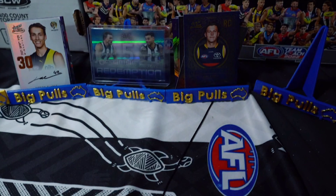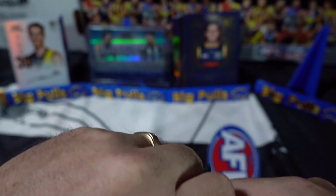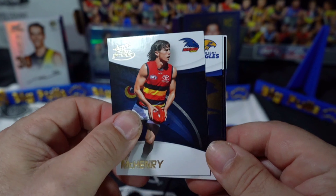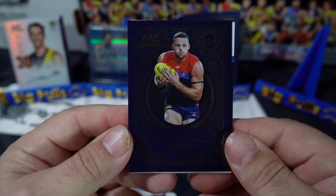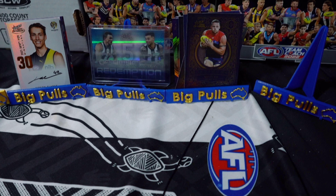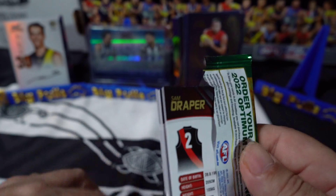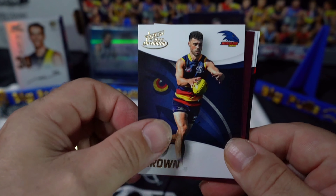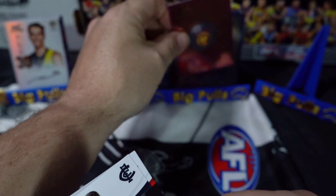Still no Daicos for me - guess I'll keep trying. We're nearly out of packs - come on, is there a Footy's Finest in here? Is there a redemption? We have Stephen May in the Optimum for the Dees, number 76. Third last pack - serve me up something big! We've got a Brisbane Lions Optimum header, number 220.